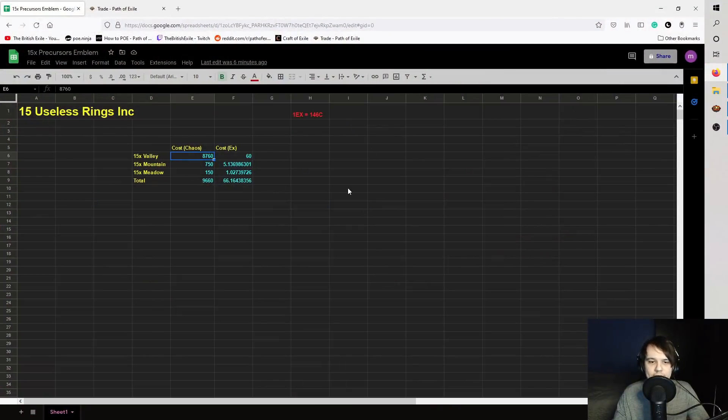Cost-wise: 15 valleys cost me 8,760 chaos, mountains cost me 750, and the meadows cost me 150. So in total for this gamble it's 66.16x, with 1x currently being 146c at the time of recording.